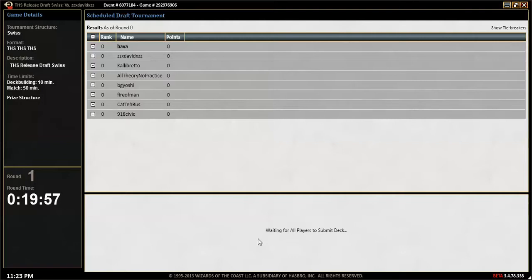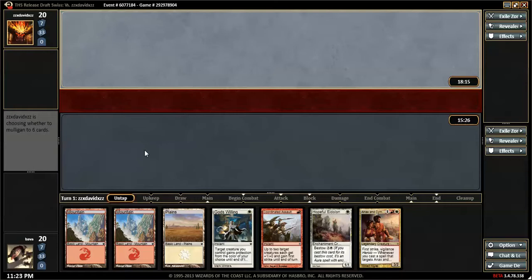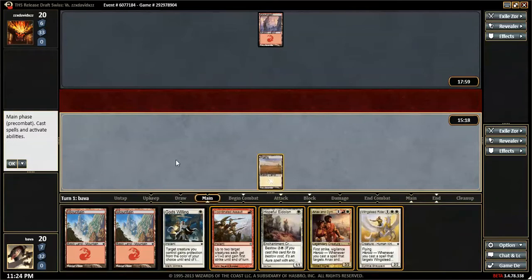Opening my Perrier because that's how I roll. It would be nice to see some of our Wingsteed Riders. I'm a little annoyed whenever I see people who go white-red with substandard cards — pretty annoying. We'll keep this Anax and Cymede: First Strike, Vigilance, Lifelink, with a God's Willing. God's Willing is not super great, but we'll keep it. I think we'll keep our Eidolon.